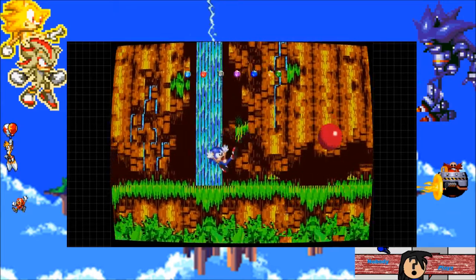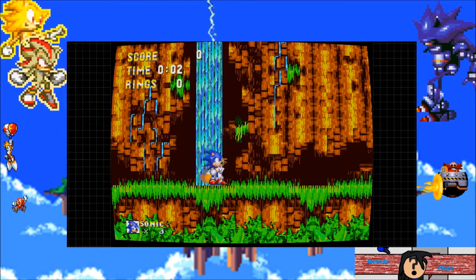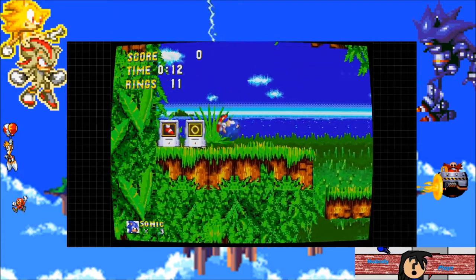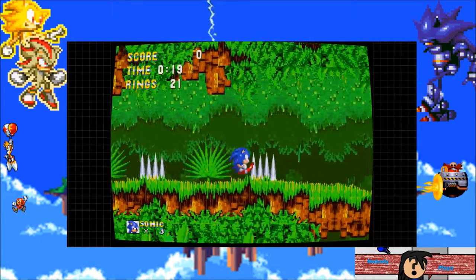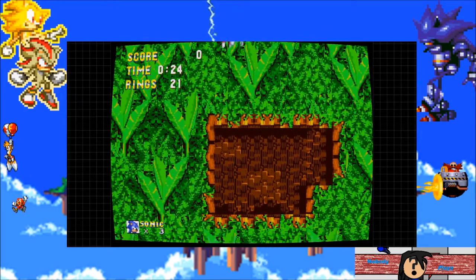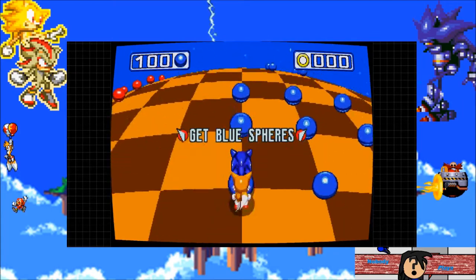What it does is it adds in a bunch of content and adds in some removed content that you can't normally access — content you could only access if you were playing Sonic 3 by itself, like the final boss fight during Launch Base Zone, which has been shortened since it's technically not the final boss fight for the full game. But essentially a lot of stuff was removed from the game. And yes, that was the super peel out by the way — that's Sonic CD only, and added in by this mod. Whatever you want to call it, still cool.